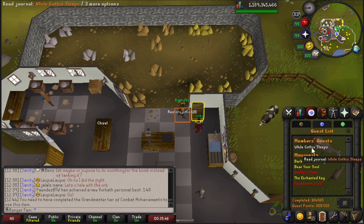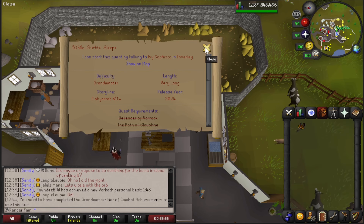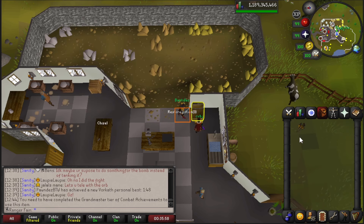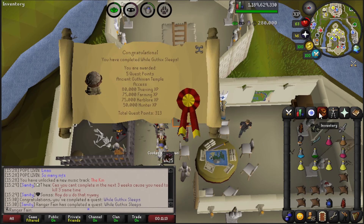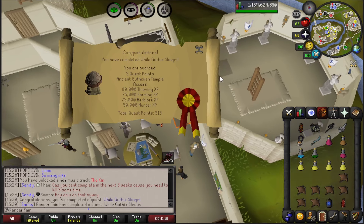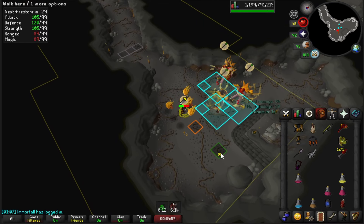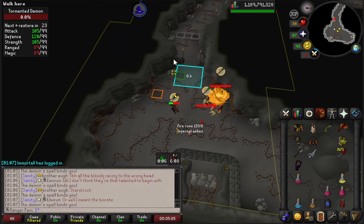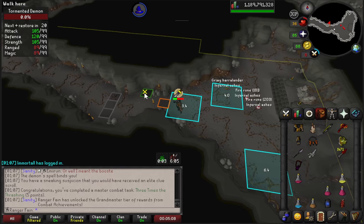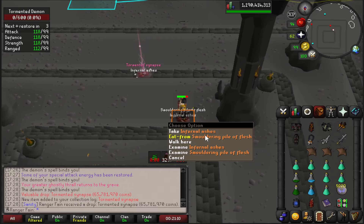Today is update day where Whilst Guthix Sleeps came out along with Tormented Demon. I'm going to quickly do this quest to obtain the new Ember Light and the Scorching Bow. Whilst Guthix Sleeps is now completed, giving me access to kill Tormented Demons. I then completed the final CA task — killing 3 Tormented Demons within a few seconds — using a plugin called Venom Tracker and Void Waker to finish them off. Wasn't too bad.